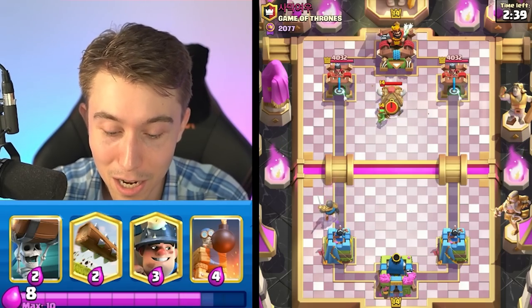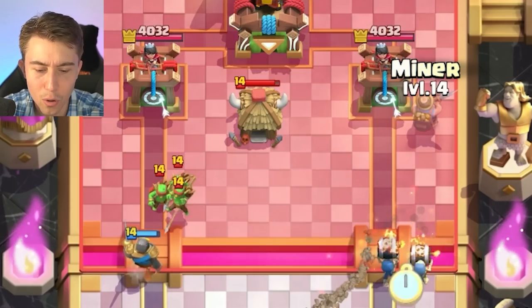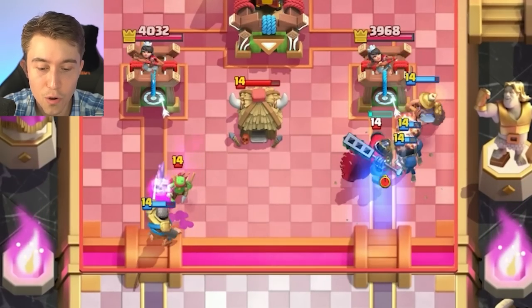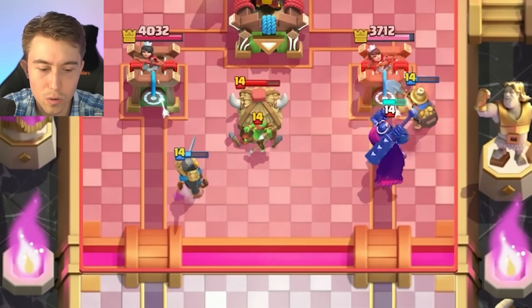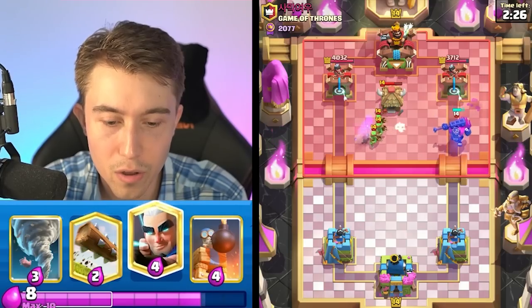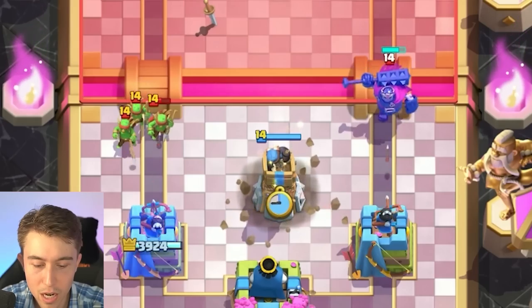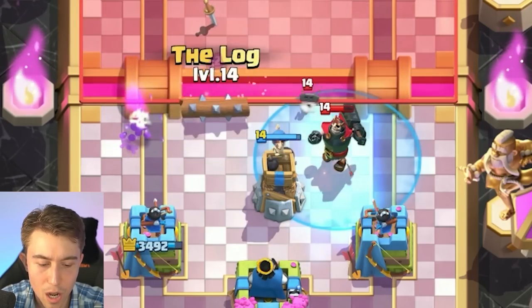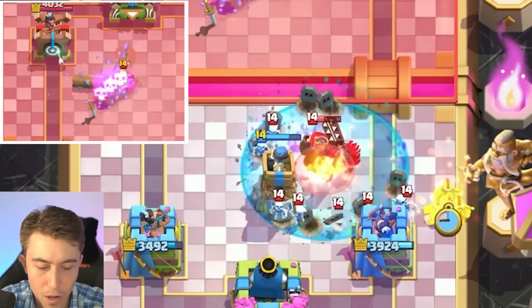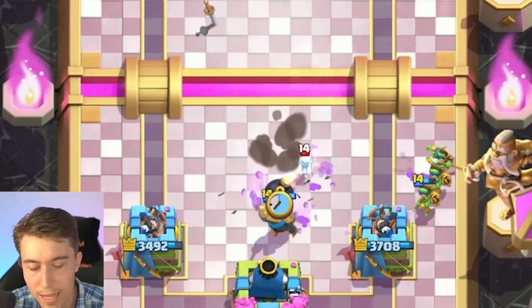I could go in for a Magic Archer, but I think that'd be bad - I might get Graveyarded. We're going for a Bomb Tower, maybe hitting some of the Spear Goblins as it locks onto the Skeleton King. We can log on top of the Spear Goblins, then counter the Hut with the Log, and get some old Spear Goblins on the right-hand side.